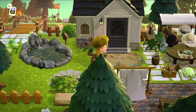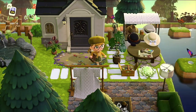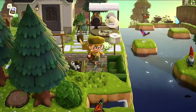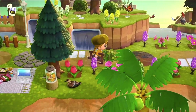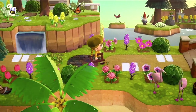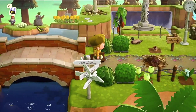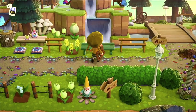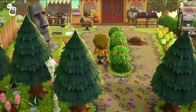This is Portia. This is Portia's house — I don't believe I've ever met Portia. Portia has a little hat business. I like these green couches. This is a little pink and purple area. I love all the uses of the plaza bench. And she has Harv's fencing. I guess we're back at the entrance — here we have our Nook's Cranny.